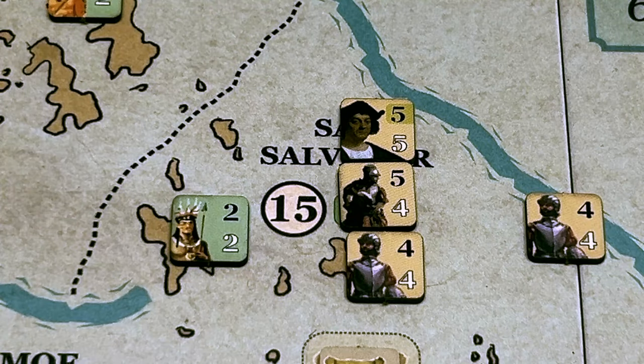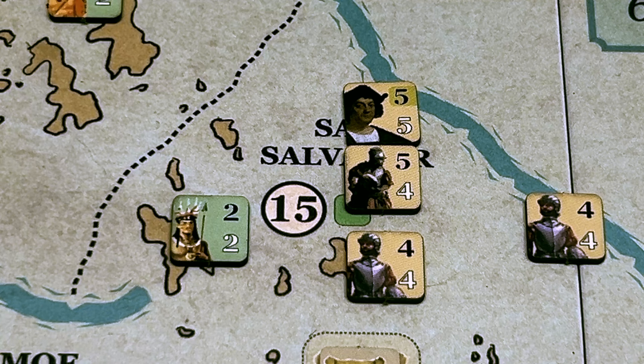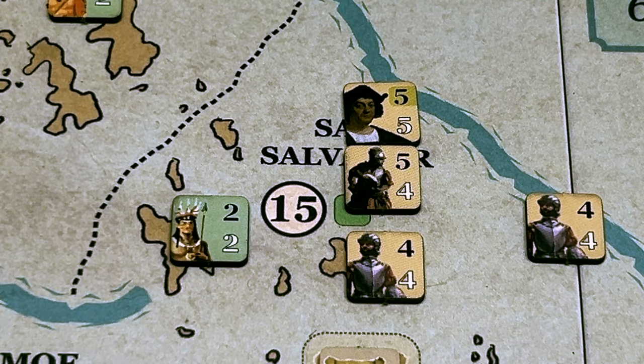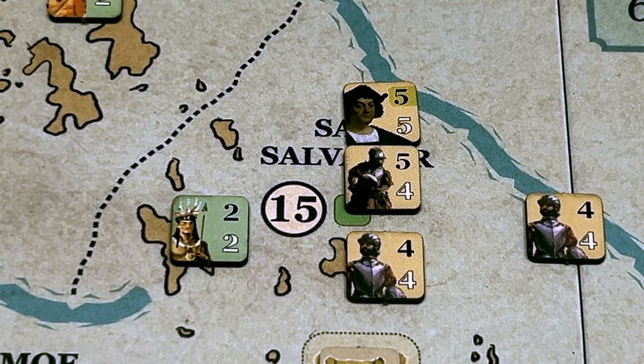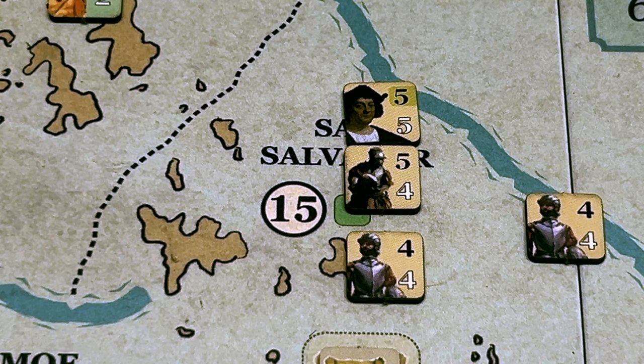The Spanish player moves his four units to San Salvador, but stacking limits are a maximum of three units, so he cannot attack with all four. He leaves one swordsman out and attacks with Columbus, one cavalry, and one swordsman. He rolls two d6s for the two units with attack values of five — looking for fives or less for hits. A two and a six — one hit. The swordsman rolls, hitting on four or less — a three, that's a hit. Two hits on the native unit, but combat is simultaneous so the native fires back. The native needs two or less, rolls a one — one hit on the Spanish.